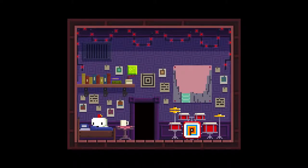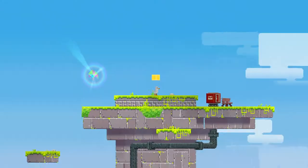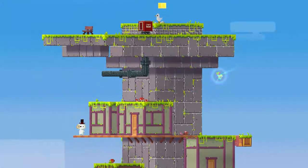We wake up and we have our little thing on our hat. Now we can change perspective in any room, in any level that we're at. Look how pretty that is — God, this game is gorgeous.